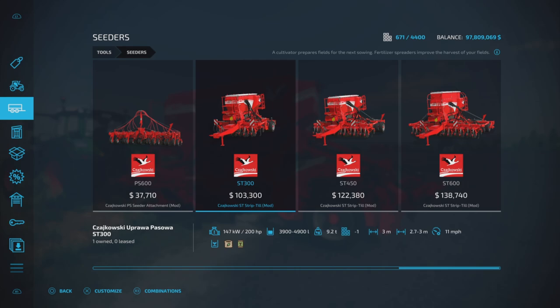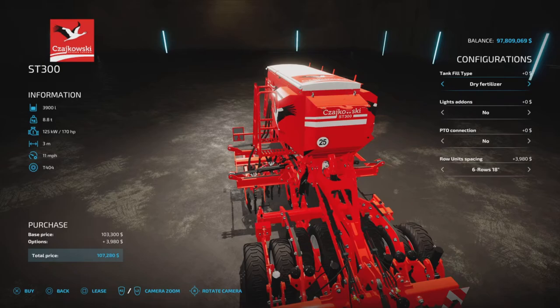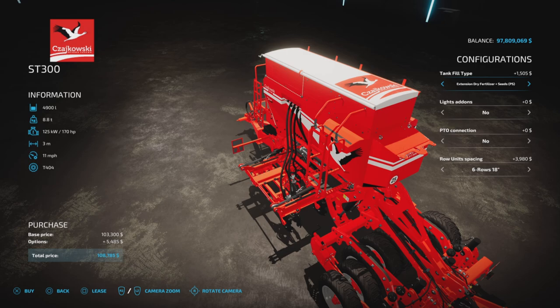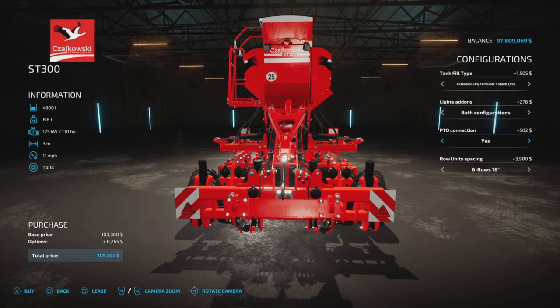Let's look at the first one. $103,300, 200 horsepower required, up to 49,000-liter capacity, 3 meters or 2.7 to 3 meters, 11 miles per hour. We have a configuration of dry fertilizer, dry fertilizer and seeds which splits the capacity, and then an extension to the dry fertilizer and dry fertilizer-seeds. That's where the 39,000 to 49,000-liter capacity comes in. We also have additional lights, beacon, back work lights, or both, and PTO yes or no.